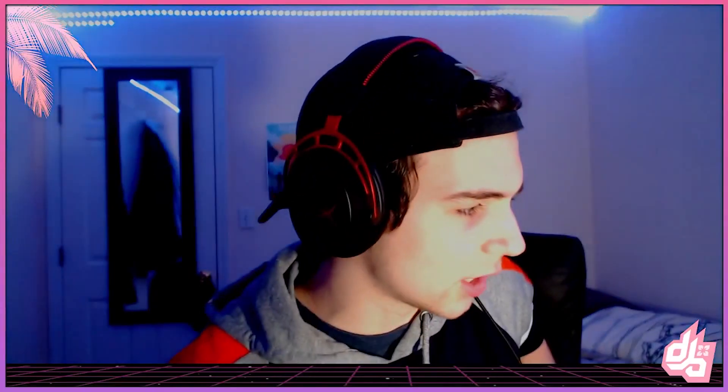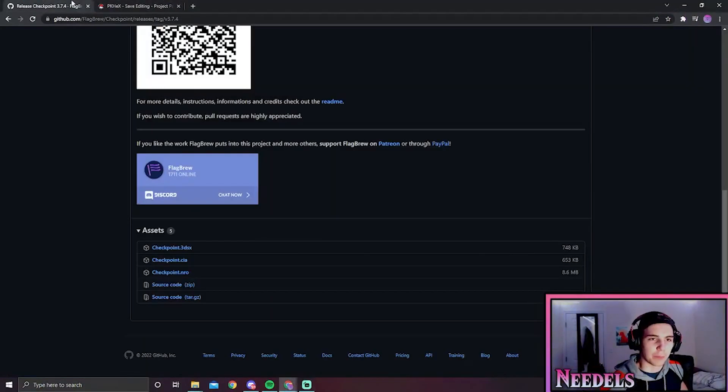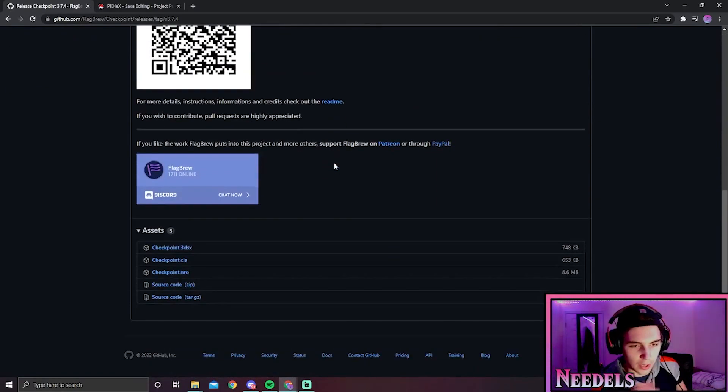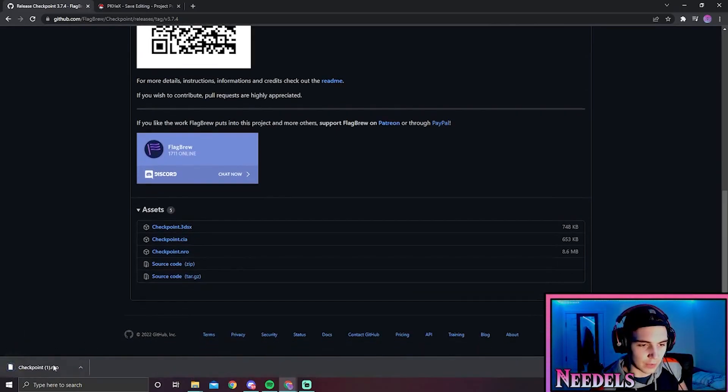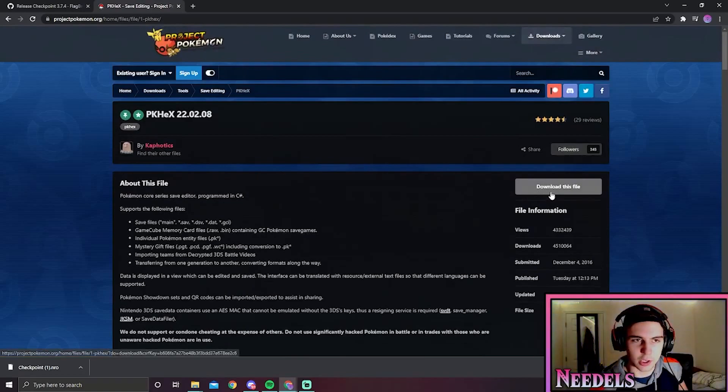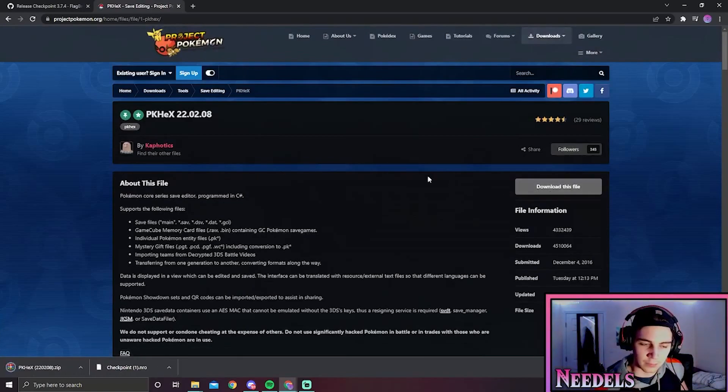First things first, we gotta go to the desktop. I'll leave both of these links in the description. You're going to want to go to Checkpoint 3.7.4 — right now that's the one that works. It might eventually update, but for now 3.7.4 always works. Just download this, download the .nro, and then from here you're going to want to go to PKHex and download it.